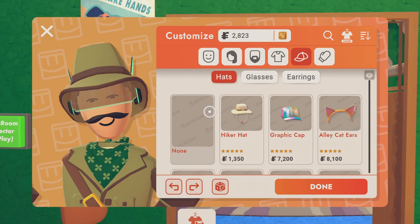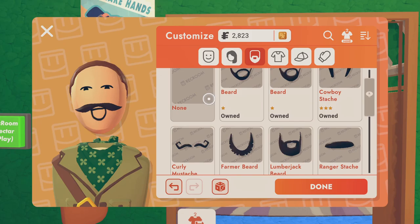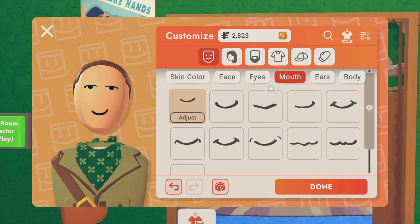All you gotta do is get rid of all these hats or glasses that I'm wearing, or even the mustache, because he doesn't wear any stuff on his face. I'd rather go with his eyes because he looks kind of old a little — he gets mad — and his face is supposed to be like this.